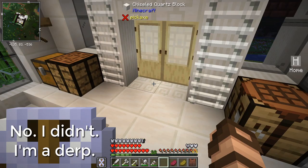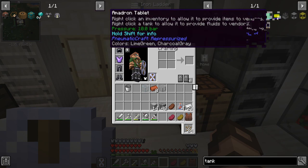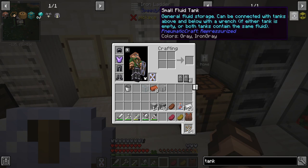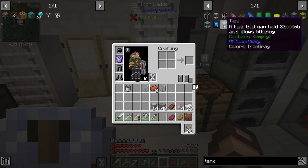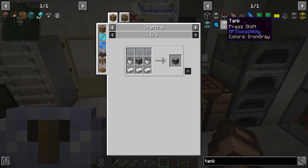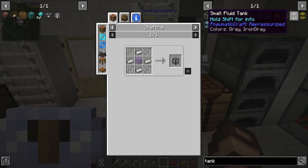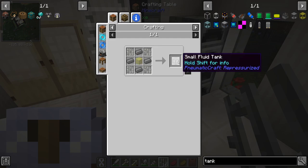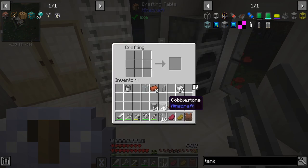I will need some glass but - a dimensional tank? I don't want the ender tank, that's a little bit too crazy. Etching tank, small fluid tank from PneumaticCraft - general fluid storage can be connected with tanks above and below with a wrench. RF Tools utility tank that can hold 32,000 millibuckets and allows filtering - that's not bad, that's just blue dye, not lapis. Let's try the cheaper option and see what happens. It can hold up to - I don't even know. Oh no, that has to be compressed iron ingots.